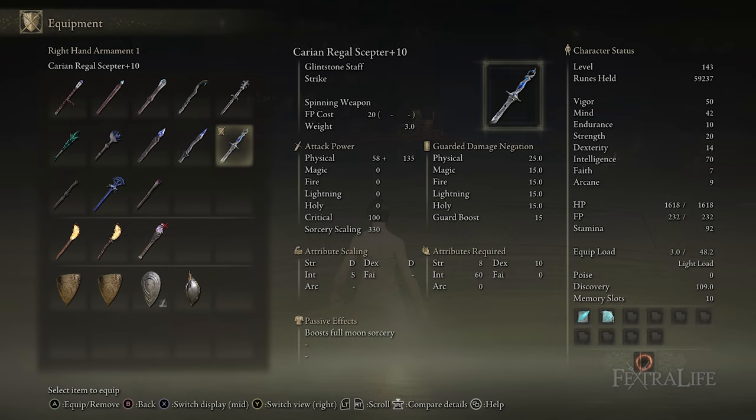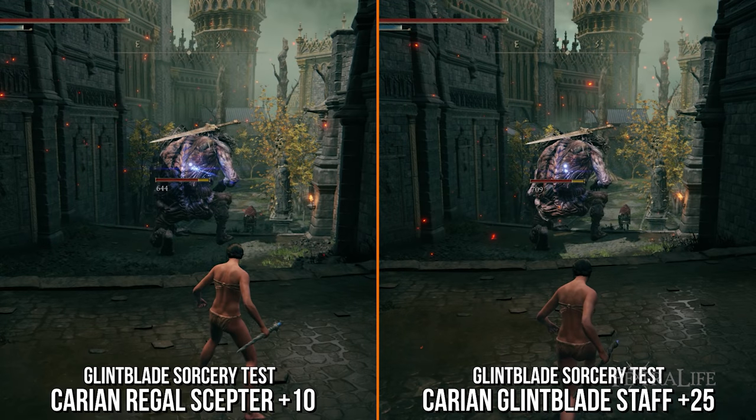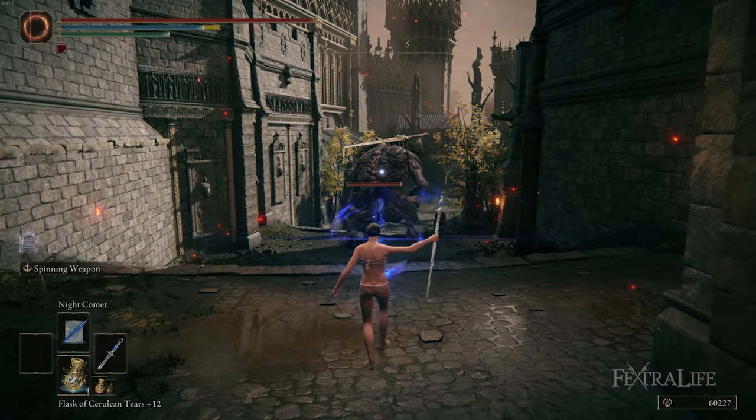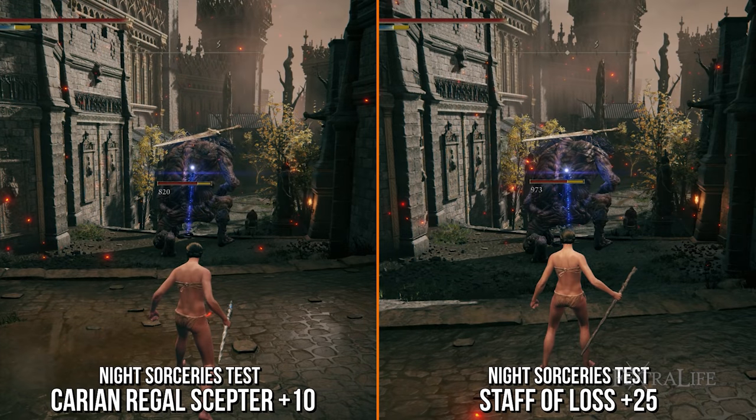However, the Carian Regal Staff requires 60 intelligence to use, so you won't be able to use it at this point in the game unless you're really going glass cannon, and it does lose out to staves that boost magic from the school they buff. For instance, if a staff boosts invisibility sorcery like the Staff of Loss, it will actually outperform the Carian Regal Staff when casting those spells — but only those spells.